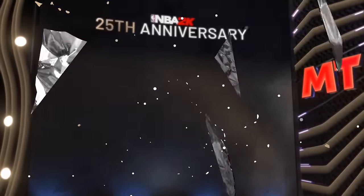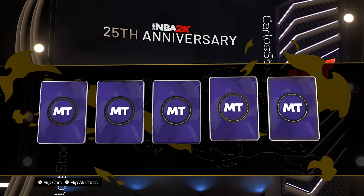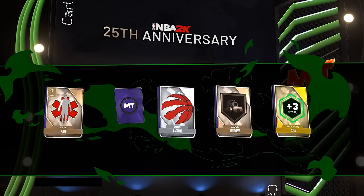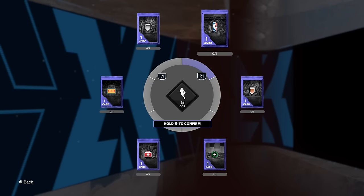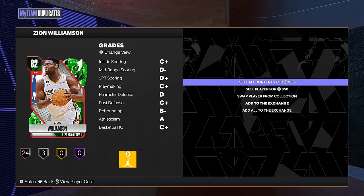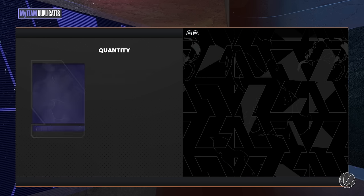Since it's an unsellable pack, if I pull someone I already have I could sell the one in my collection. Let's open it — hoping maybe for a diamond Westbrook. Oh, I got Williamson... but the one in my collection is unsellable. That could have been so much better. You can pull anything from a gold to a diamond, and I'll quick sell it — we get 385 MT for that.